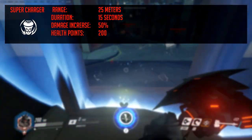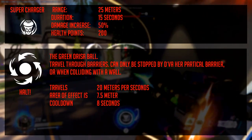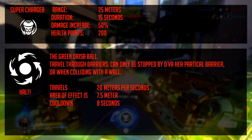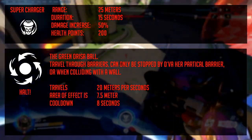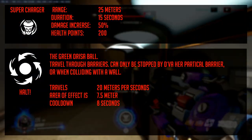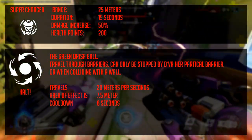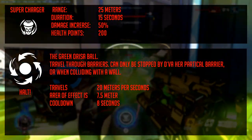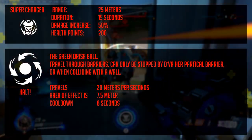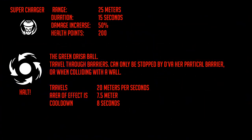Now, back to her second attack, or right-click on PC — this is where I wanted to focus the video. Her second attack is called Halt, better known as the green Orisa ball. The orb shoots quite slowly and is easy to see coming. It has a radius of 7.5 meters when activated again or when colliding with a wall. It can go through barriers and can only be stopped by D.Va's particle barrier.